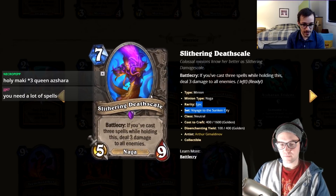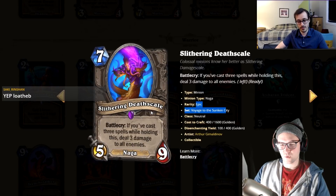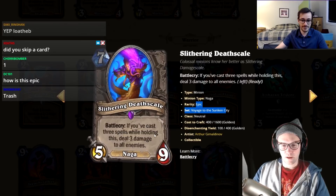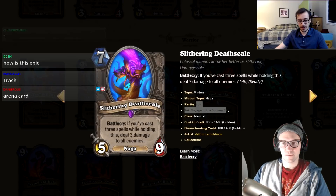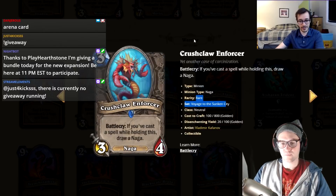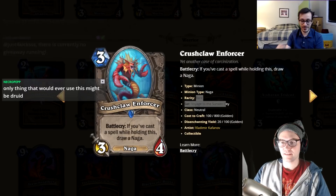Seven mana, five-nine, battlecry — if you've cast three spells while holding this, deal three damage to all enemies. There's already Abyssal Enforcer in warlock. Even without the condition I wouldn't run this. You'd play it in Reno decks maybe. I'm giving it a one — the condition makes it worse and there's too much competition at seven mana.